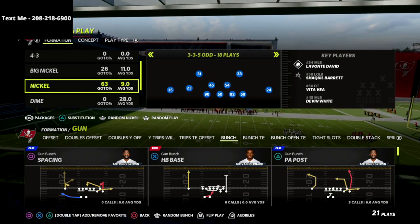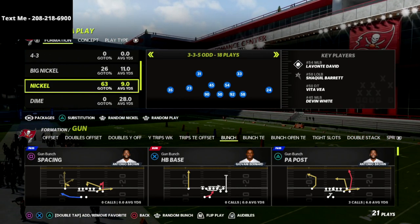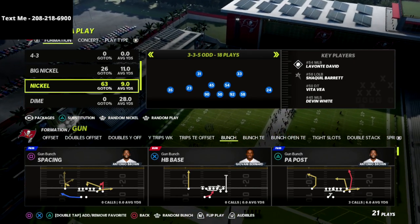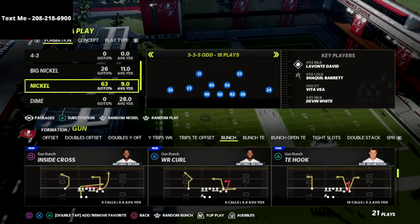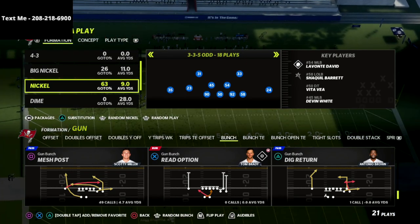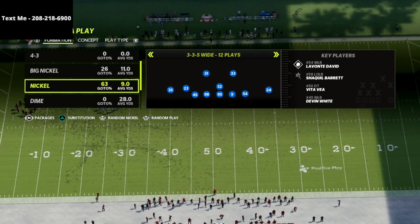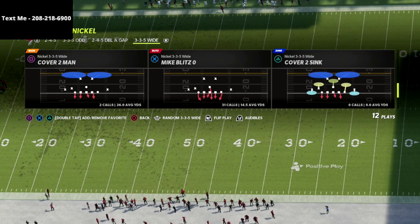We have the best defense in the game in my opinion, basing out of the 3-3-5 odd as our base defense. What I wanted to go over today was a new way to run the Mike Blitz 3, because this is actually going to give you the potential to get A gap pressure alongside your edge pressure. The play is 3-3-5 wide and we're going to come out in Mike Blitz.